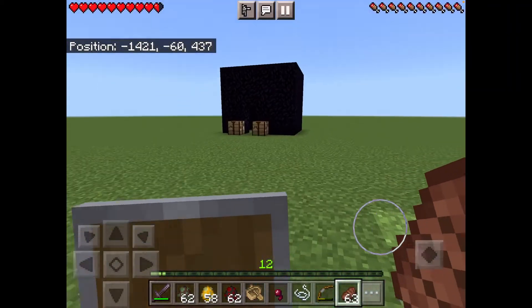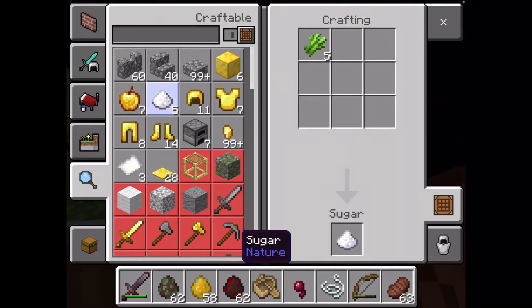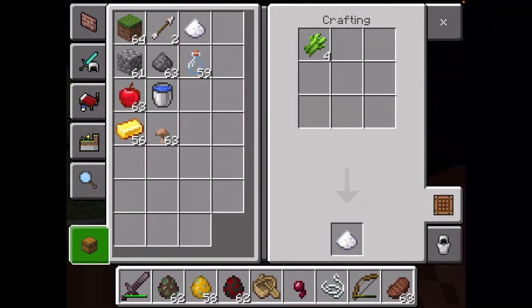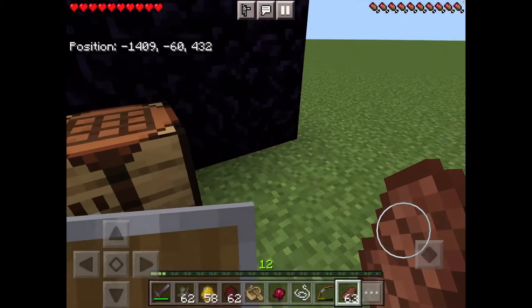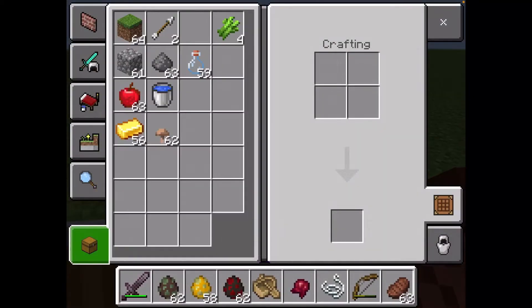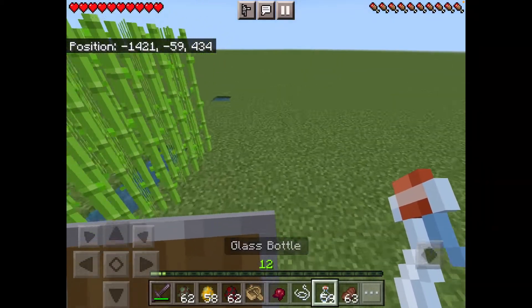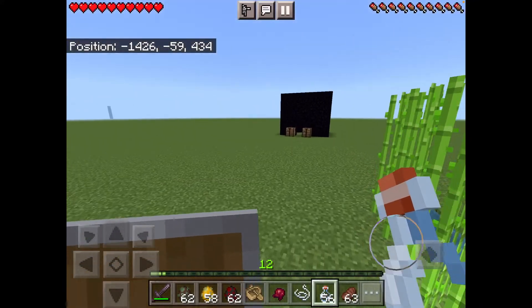You need to get some sugar cane, which you can turn into sugar. Then you also need a brown mushroom and a spider eye, and with those you can make a fermented spider eye. So now we have the first ingredient. Then you just need water bottles — nothing too difficult, just go and get some water.